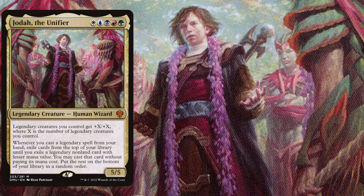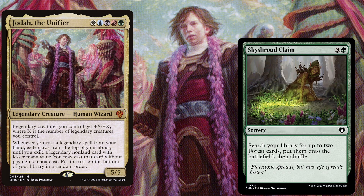So we play cards like Sky Shroud Claim, a 4 mana sorcery that searches your library for up to 2 forest cards and puts them onto the battlefield, then shuffles. In many cases this deck requires a lot of really good lands like Triomes and Shocklands, so playing sorceries that allow you to fetch for forests that come in untapped can also leave you with mana to have interaction ready.